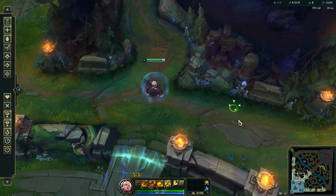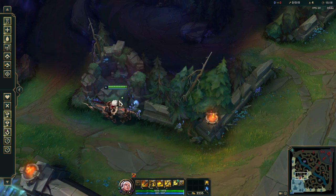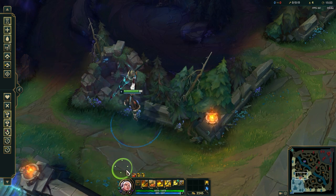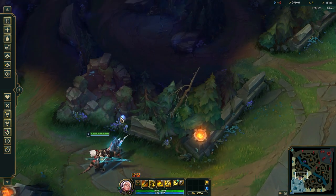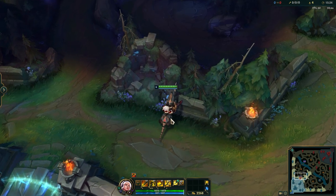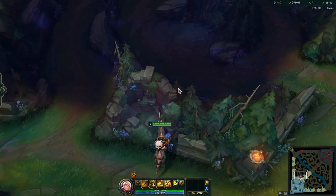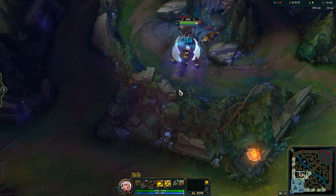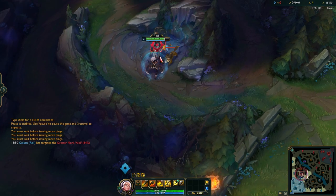But the interesting part is that the blue side version is not so easy. When I just walk up there without anything specific in mind — nope, nope, doesn't work. There are actually two small spots where this works. The first one is: you have to stand on this little flower thing here, then hover over this little tree, and then you can actually make it over. You even hit the wolves, which is insane — from here all the way to hitting the wolves.